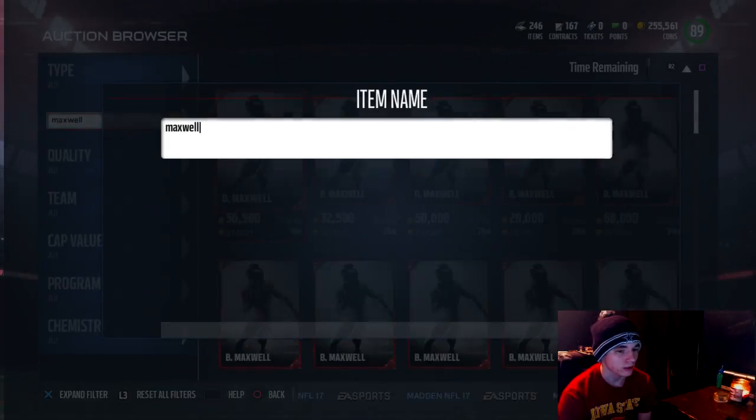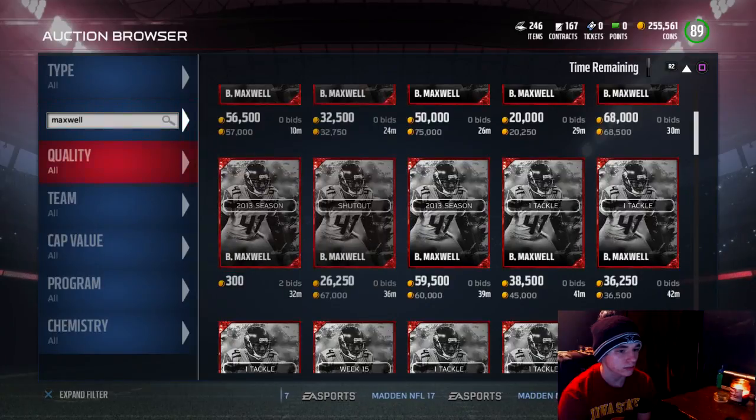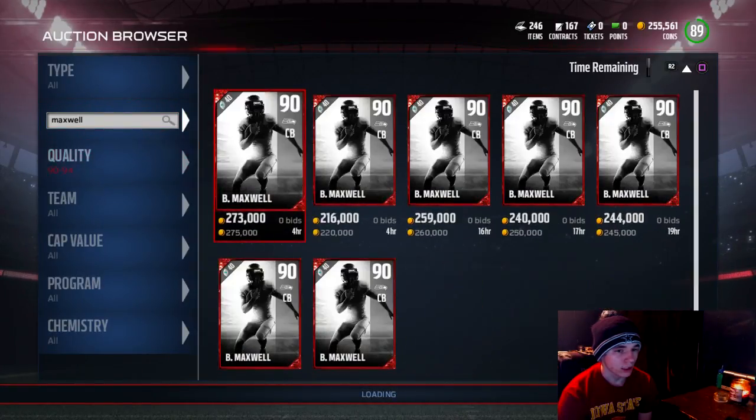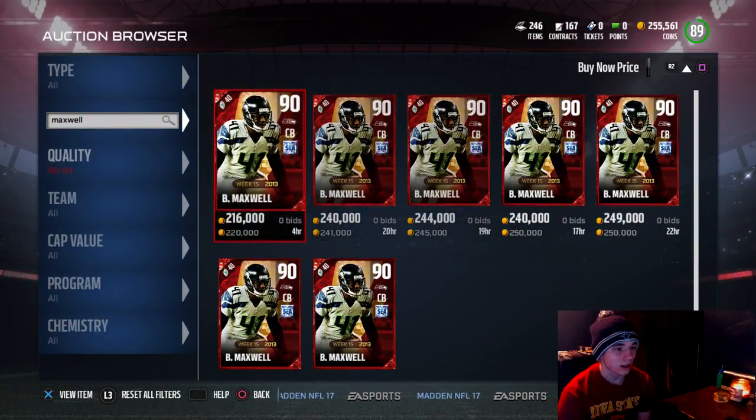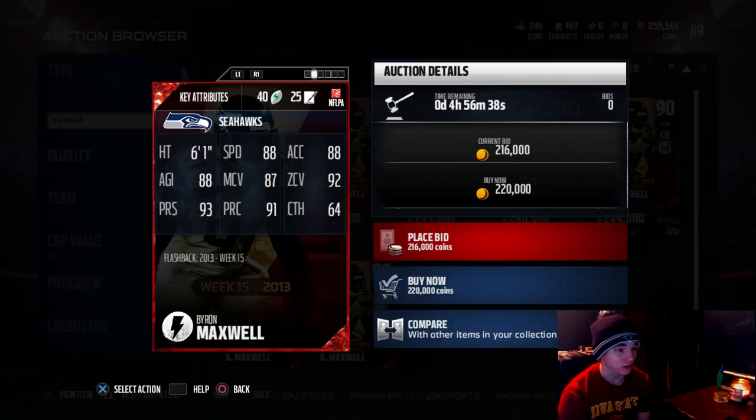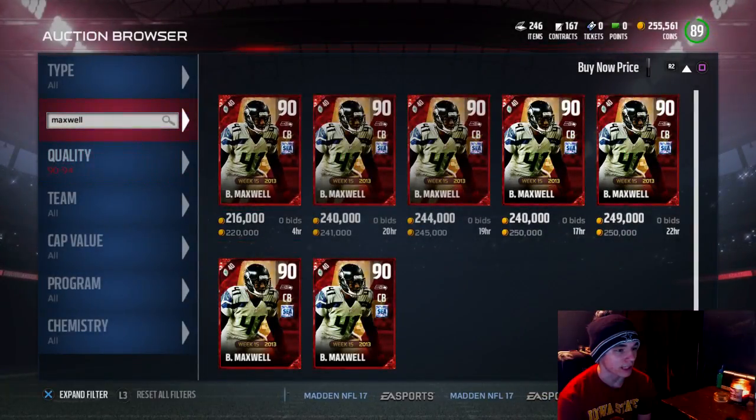There's the Byron Maxwell — 90 overall. Byron Maxwell with the Seahawks was amazing, but with the Eagles he was trash. 88 speed, 88 acceleration, 88 agility, 87 man coverage, 92 zone, 93 press, 91 play recognition, and 64 catching. That's the Byron Maxwell.